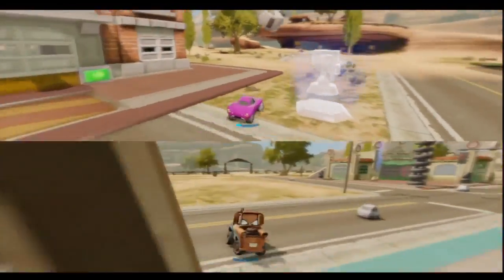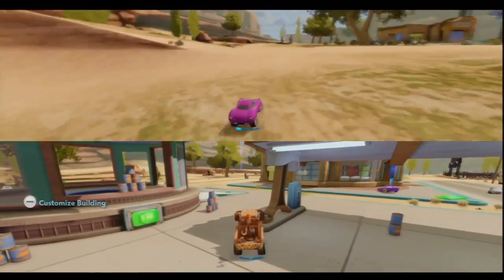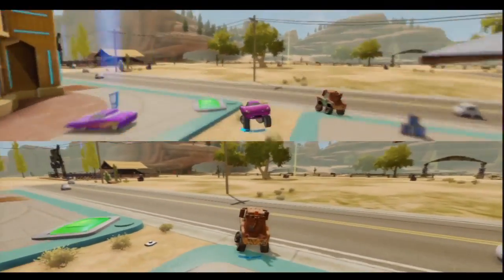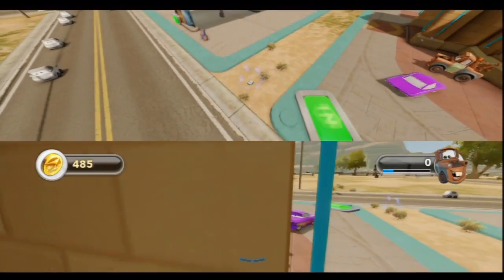I really like the co-op feature in the Cars one, though. I love the way the screen is. I hate vertical split screen. I don't mind this so much — this is much better. Mater looks so cute! Look at him, he looks all angry.